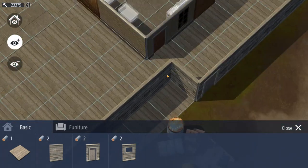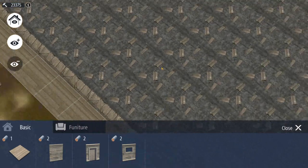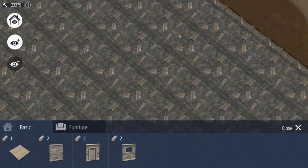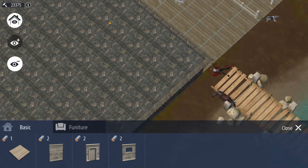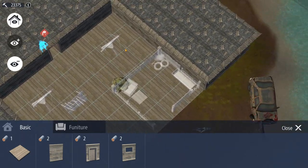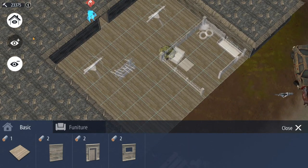That way, if someone comes to raid you, all they really see is your building exterior and they can't necessarily see what you have going on inside unless they come and break down one of your walls. This area here is kind of my only real open spot that someone would see before busting down a wall.